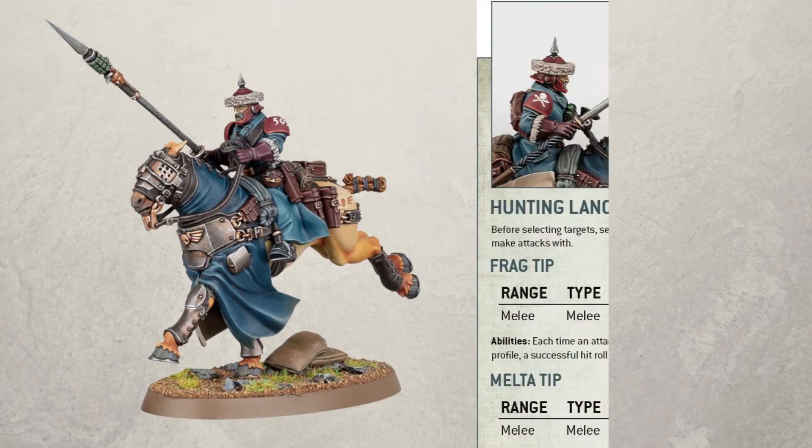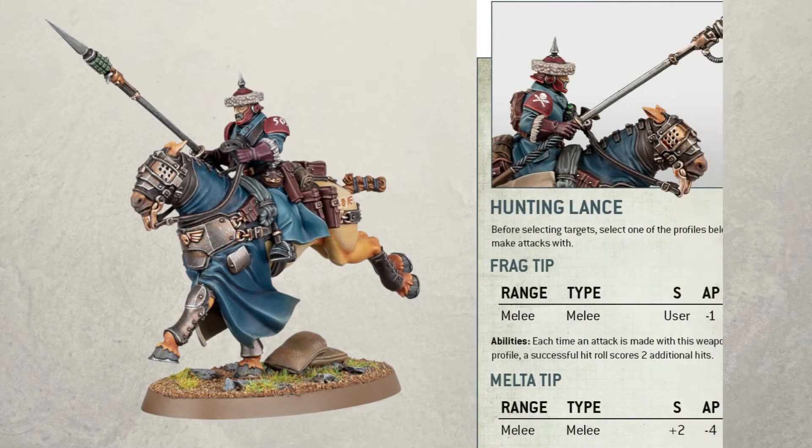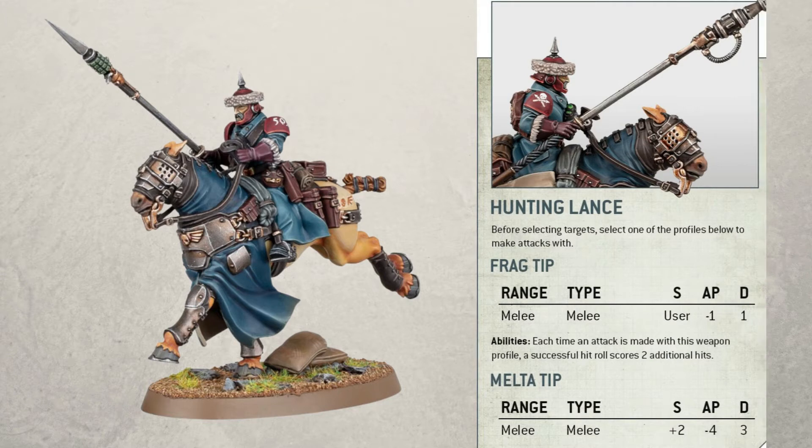Now I'll jump into the weapon they've announced — this is the Hunting Lance, Frag tip. It is quite cool from the fact that the ability says: each time an attack is made with this weapon profile, a successful hit roll scores two additional hits. So it wouldn't surprise me if they only have two to three attacks base, because obviously anything more than that it could get a bit OP.